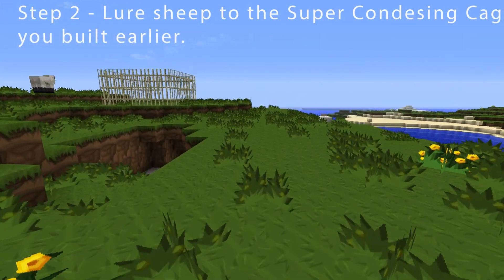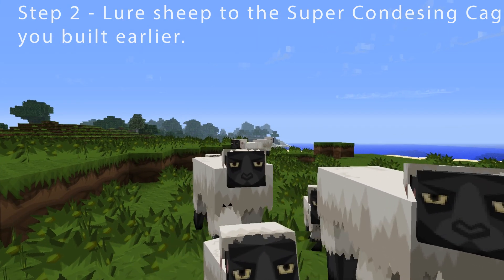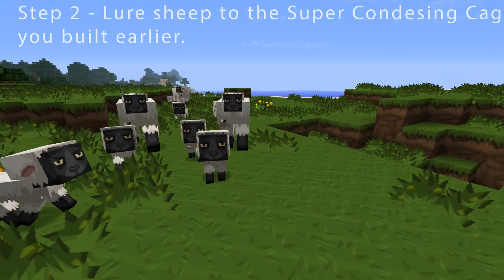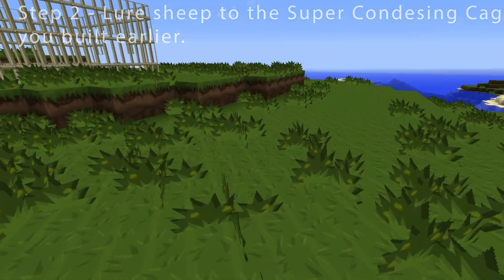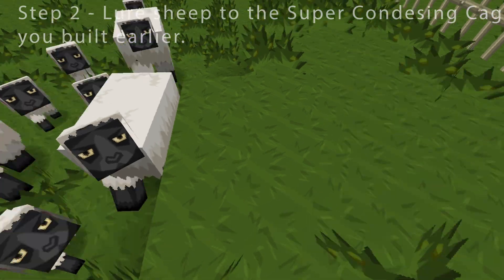Now, herd the sheep into this extremely dark and scary cave you built earlier. Come on, sheep — go to your destiny. Alright, so lure the sheep to the dark and scary cave, or should I say, their cage. I love babies. Babies are better than the adults because they squeal a lot more when it's happening to them.